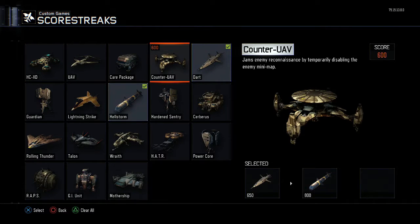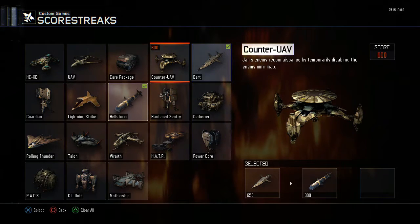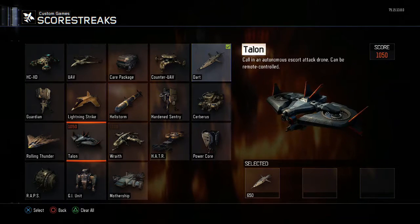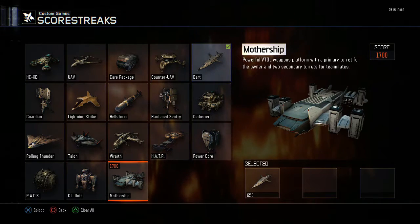Hey guys, what is going on? It's 30HD and today I've got an amazing glitch that I did find myself. It's how to stay in thermal throughout the whole game. What you want to do is put the killstreak dart on and you also want the Mothership on.